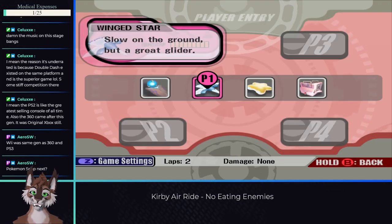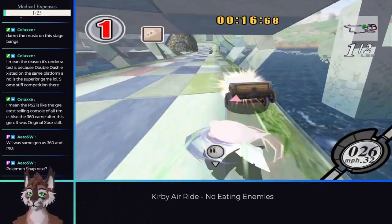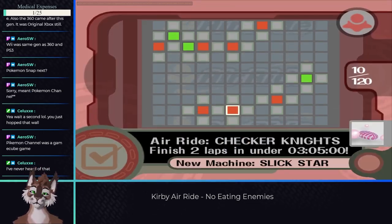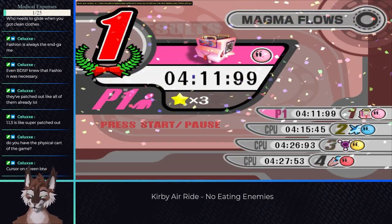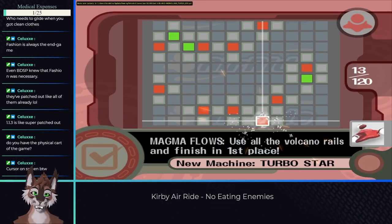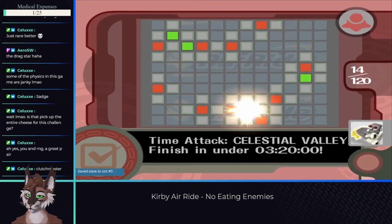Some of the other machines you can unlock in parallel. During a standard race on Checker Knights, there are quite a few enemies, and if you kill them by spinning, you can unlock both the Slick Star and Shadow Star. A few other machines are unlocked by simply completing a race or beating a simple time, namely the Turbo Star, Swerve Star, Formula Star, Willy Bike, and Bulk Star.